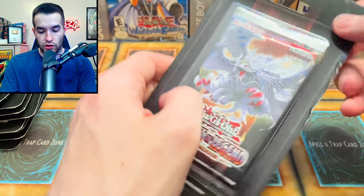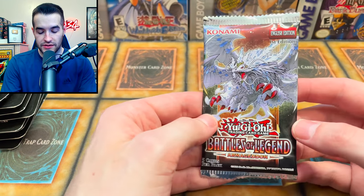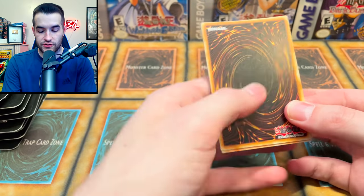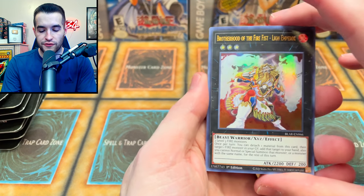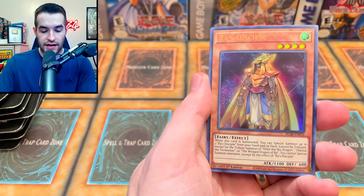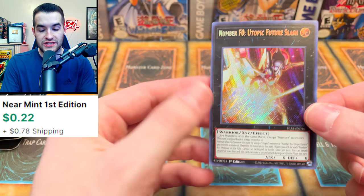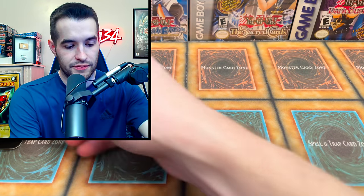Next we have the Battles of Legend — Brothers. I can't remember the name; I say 'Brothers' every time now. It's Battles of Legend. Back in my day it was Battles of Legend for years, then Brothers for one year and I can't remember. We pulled: Psychic Wave, Ra's Disciple, Flower Guardian, Number F0 Utopic Future. If we pull a 10K Dragon out of here, I'm going to lose it.